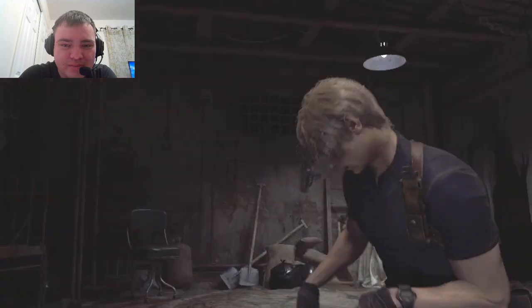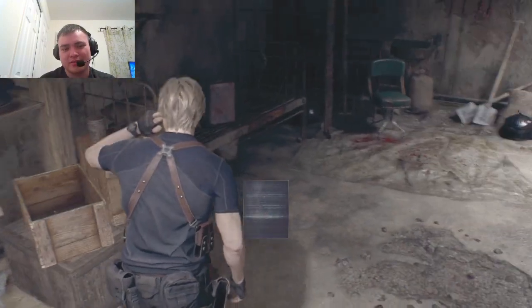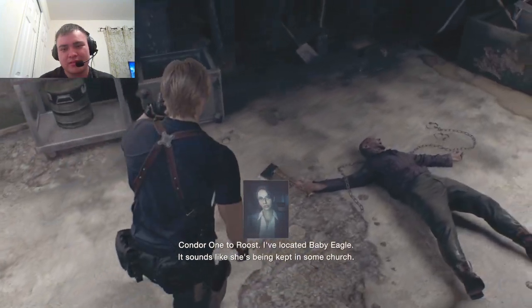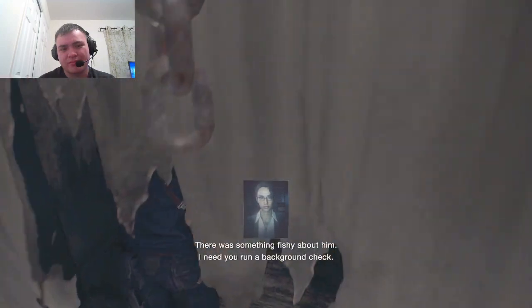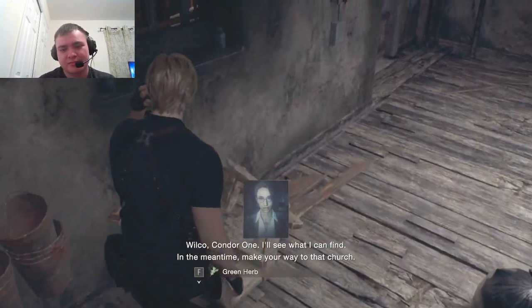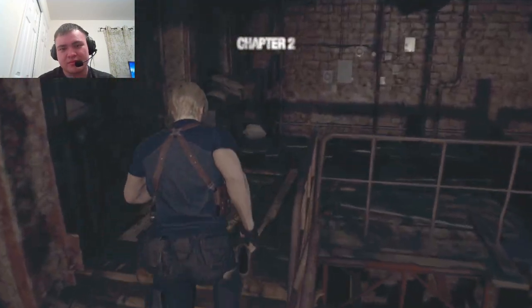He just gave us a key. Shit, they took my gear. Yeah they did. Condor 1 to Roost, I've located Baby Eagle. It sounds like she's being kept in some church. I heard it from this guy I met — said his name is Luis Serra. There's something fishy about him. I need you to run a background check. I'll see what I can find. In the meantime, make your way to that church. Right. I'm probably due for confession anyway. Condor 1 out.